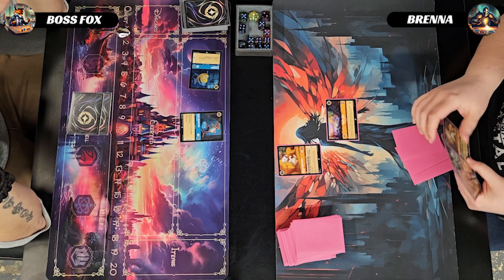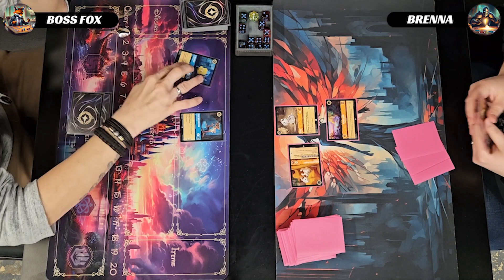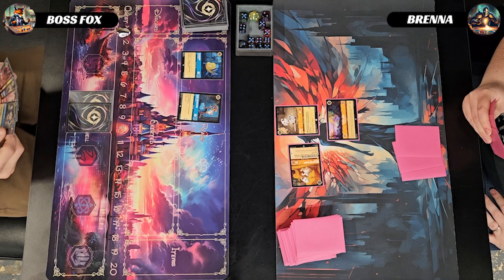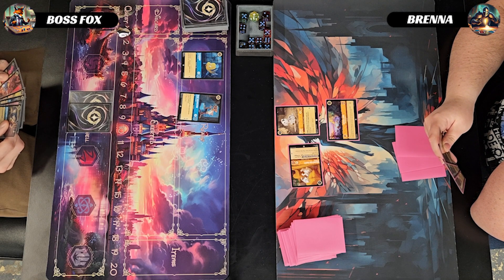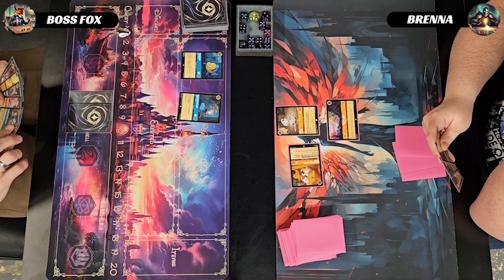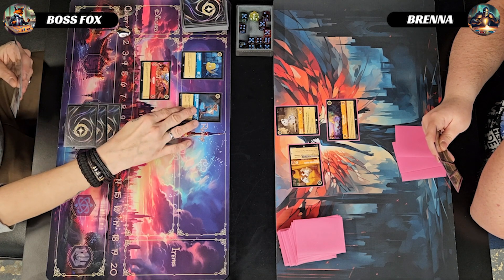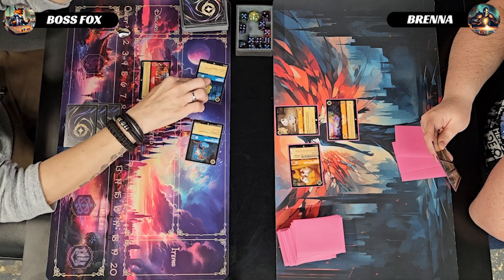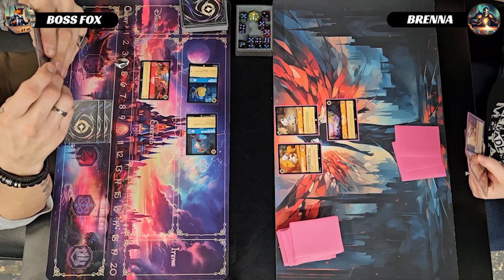Opponent inks a Patch and for three plays out a Rollie, questing for one with her Dalmatian Puppy Tailwagger taking her to three. I ink a Gyro Geargoose and for three play Agrabah, then quest with Duke and Flounder taking me to four lore, and pass back to my opponent.